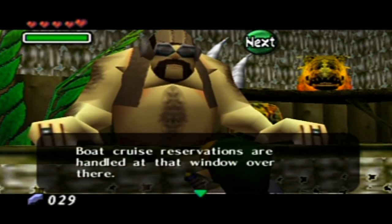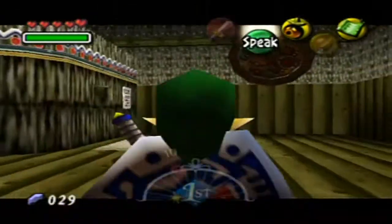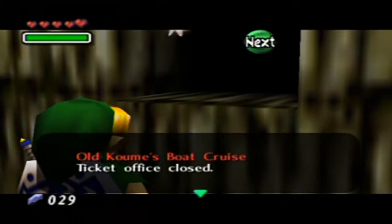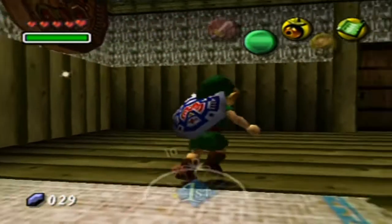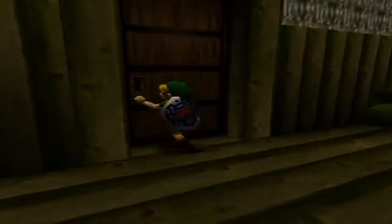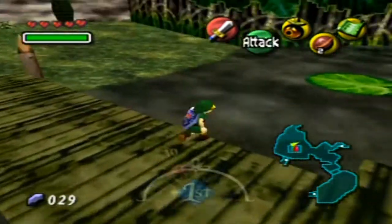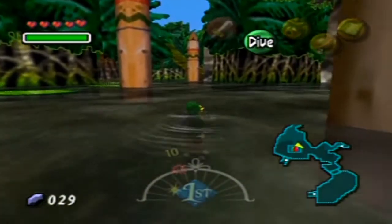You first must take the boat cruise — boat cruise reservations are handled at that window over there. We don't have any way to do that right now. This is Old Koumi's Boat Cruise — the ticket office is closed. We got to go to the Magic Hag's Potion Shop near the end of the swamp to do anything. Remember that for later. Also, this swamp water is poisonous up to a certain point, so don't swim in it.